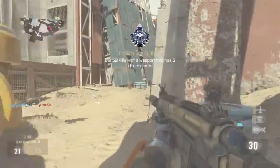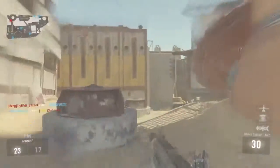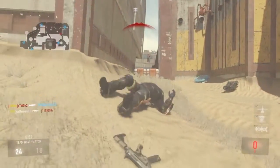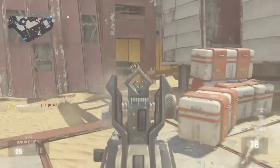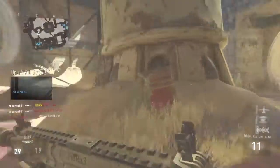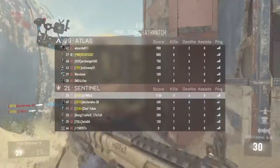Alright, so this game might not go to kill limit — I can already tell. We got him. Seven and two. Got a lot more kills to get. Why does every time I run around the corner I get stuck on something? My hands are sweaty already, bro — holy crap. Somebody give me some of that gamer grip or something.